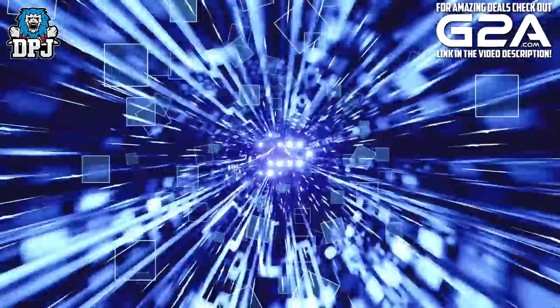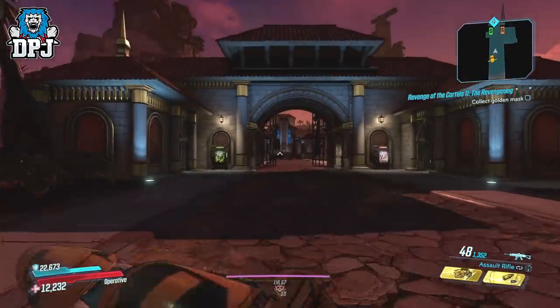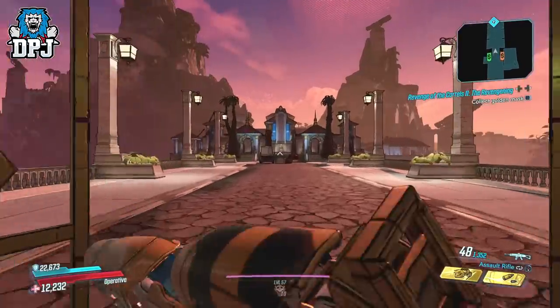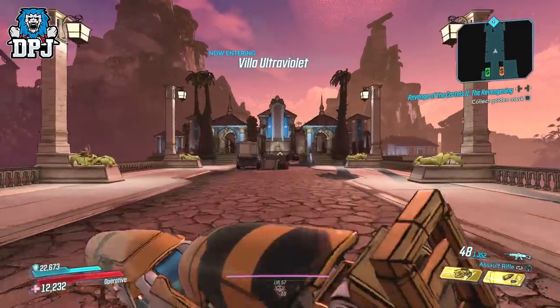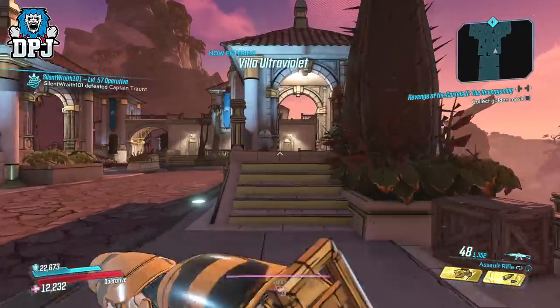For those of you who know about this place, the puzzle is located in the room where you grab the mask. For those who have no idea what I'm talking about, clear your way through into the mansion, check out the fountain, and you will be guided to a room to grab a mask. This is where you need to be — on screen now you can see me go into this room, which you would eventually have to progress to.